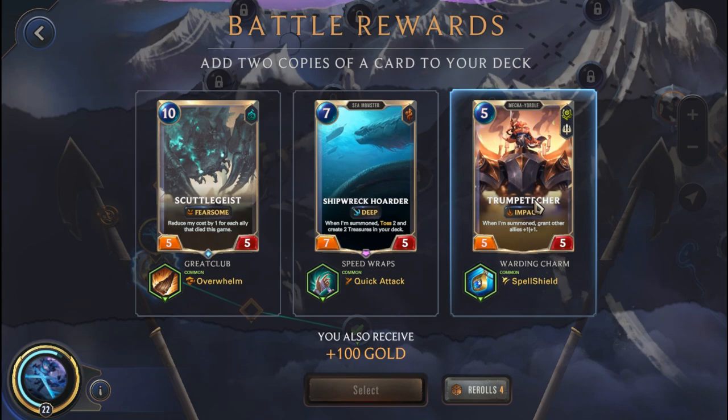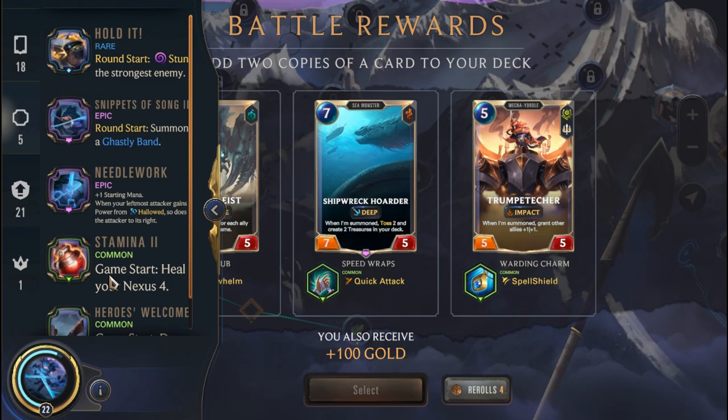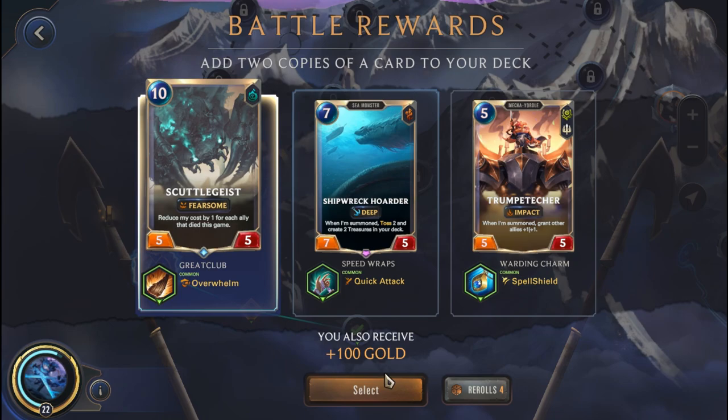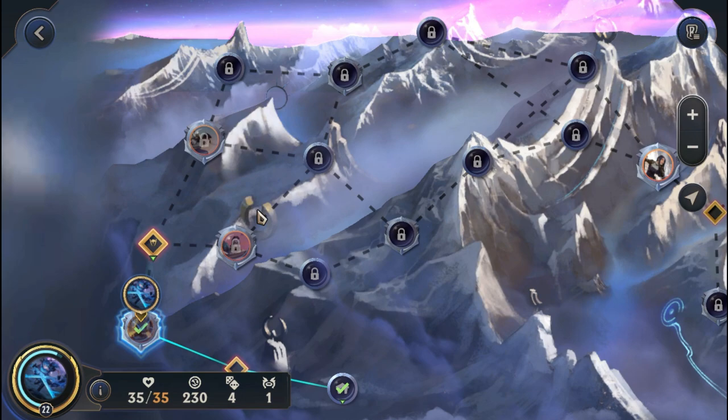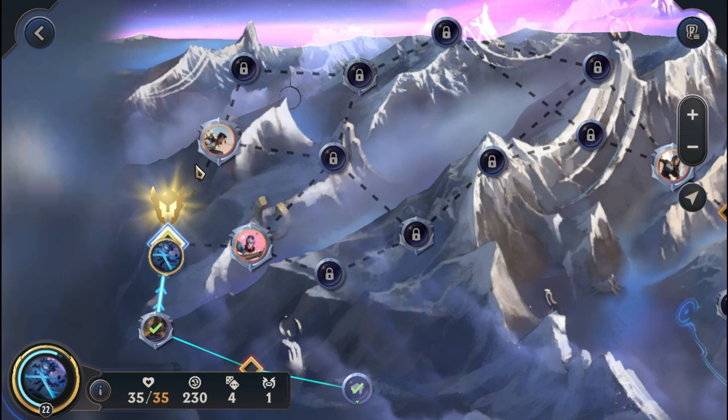That's why I say Gwen is probably a really strong pick into the Aurelion Sol run. What could make this run better is picking up a Rally power — that way we could consistently attack every turn. We're going to pick up the Scuttlegeist with Overwhelm; I think it's the best out of the set. Because a lot of units are going to die because of the Ghastly Band, the Scuttlegeist would essentially come on really early. Let's head to the Support Champion.